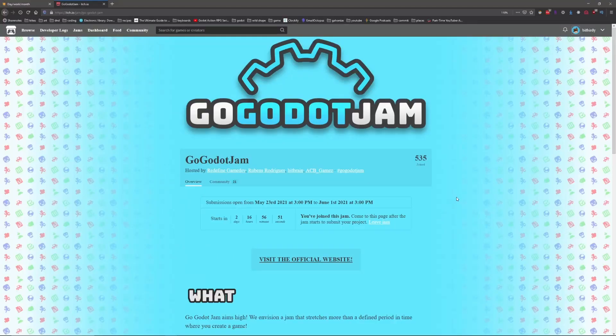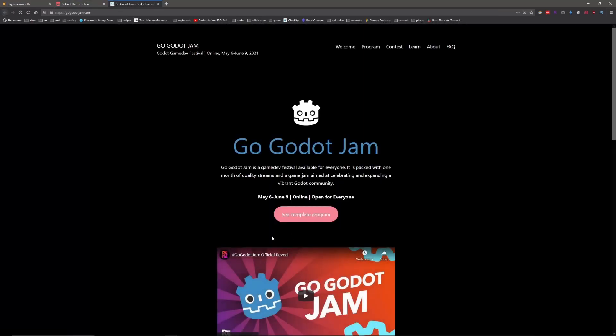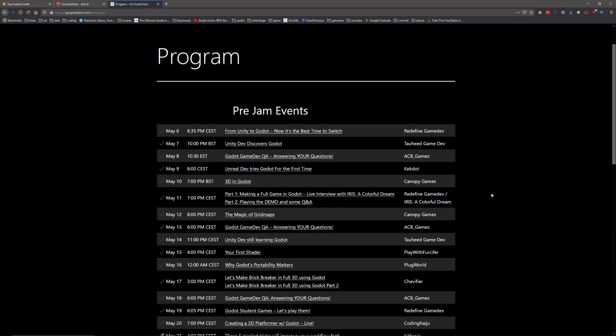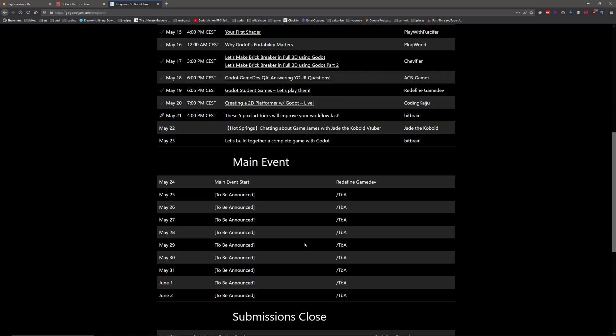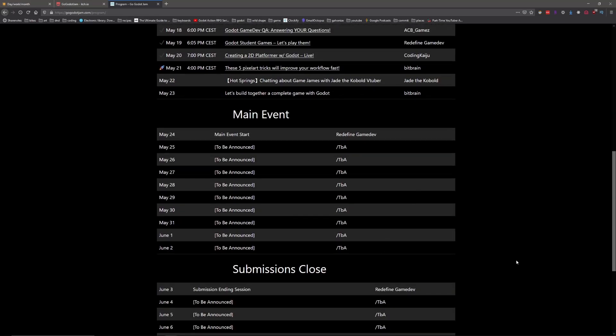Before we end this video, I just wanted to mention the Go Godot Jam. This is a Godot Engine game jam, and it already has 535 people signed up. It starts on May 23rd or 24th depending on where you are in the world. But it's not just a game jam — it's also a series of live streams and YouTube video premieres happening before the jam, during the jam, and also afterwards. As part of Go Godot Jam, I'll be releasing a video next week as a YouTube premiere about why I chose Godot over Unity for my pixel art games.